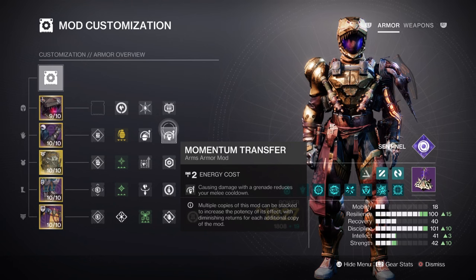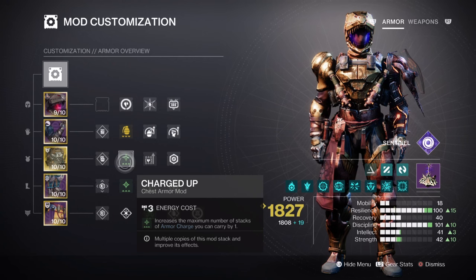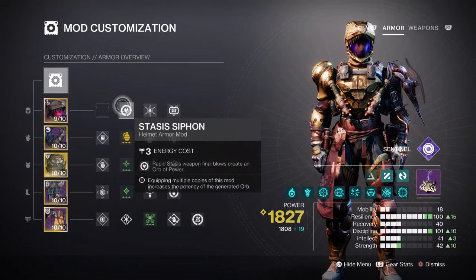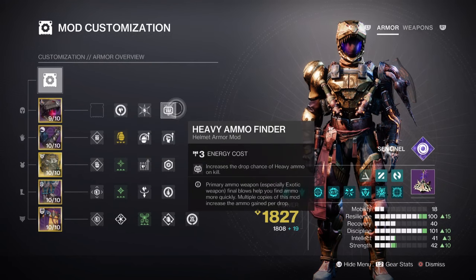The next section covers the additional mods and armor charges we use. For armor charges, we have Charged Up x1 for increasing the amount of armor charges we can hold, while having Stacks on Stacks to increase armor charges collected from 1 to 2. Then we have Stasis Siphon, Powerful Attraction, and Reaper to not only create Orbs of Power, but also make it easier to collect them. Lastly, we have Heavy Ammo Finder, Stasis Scavenger, and Stasis Reserves mods designed to allow us to use our Heavy more often.